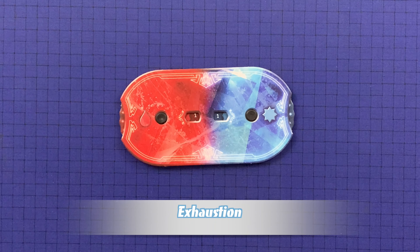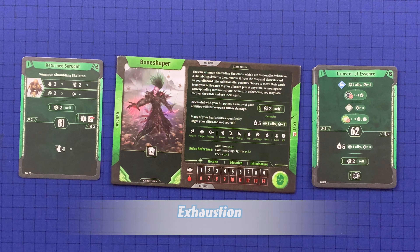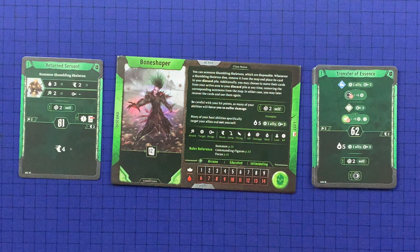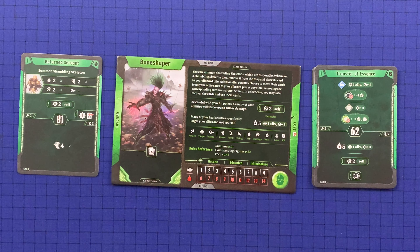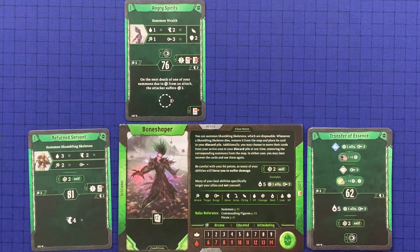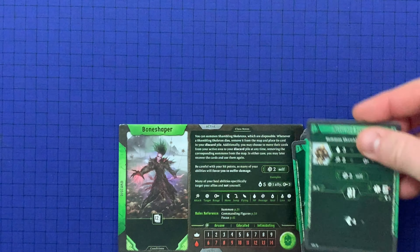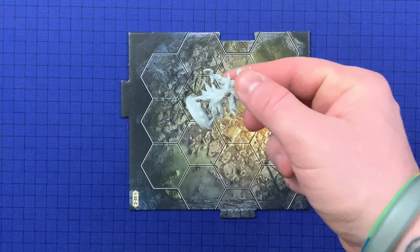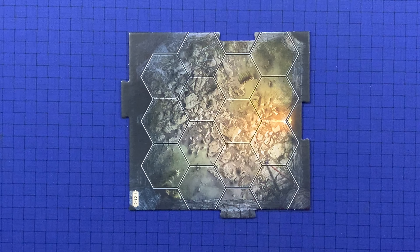A character becomes exhausted in one of two ways: if they reach zero on their red hit point dial, or if they do not have at least two cards in their hand to play or at least two cards in the discard pile to rest at the start of a round. Running out of cards does not affect the character's hit point value. When a character becomes exhausted, all their ability cards — including summons, active cards, cards in hand, and cards in the discard pile — are placed in the lost pile, and their figure is removed from the map. This can even occur mid-ability. Exhausted characters can no longer participate in the scenario, and exhaustion does not reduce the character count — any game effect based on number of characters always uses the number that began the scenario.